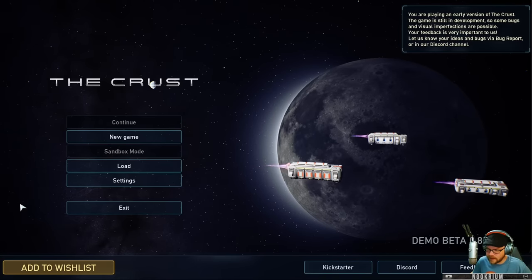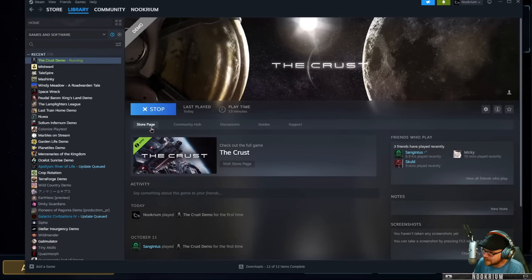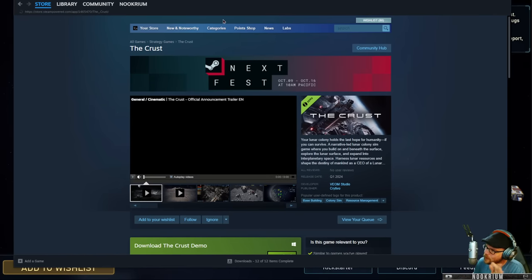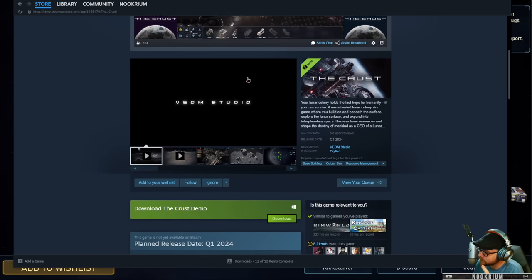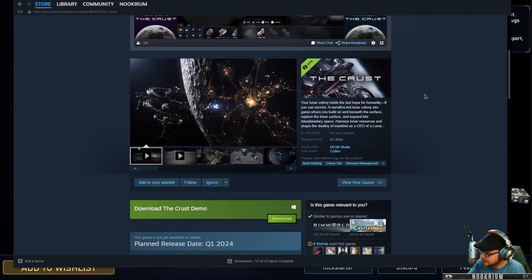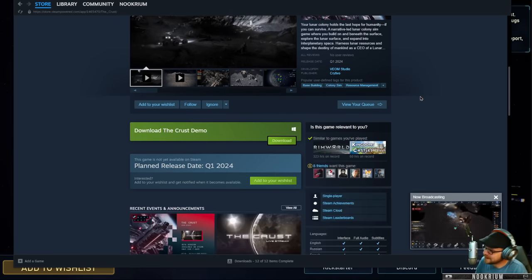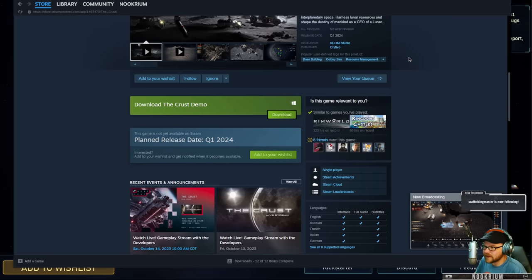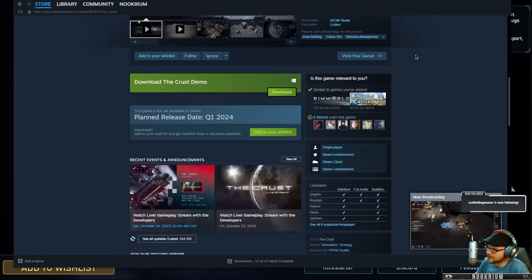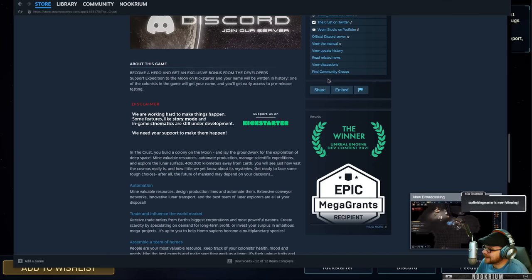If you're on YouTube watching this, I'm going to warn you — you probably clicked on this expecting something else. There are no pizzas in this game. This is called The Crust. It's about a lunar colony, and we're building a colony builder kind of thing. That's a little pizza joke I like to throw out there. This is by Veom — V-E-O-M Studio — and published by Crytivo. There's a demo out right now. We're going to go down there and build a colony on the moon.